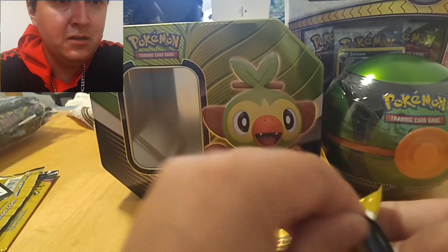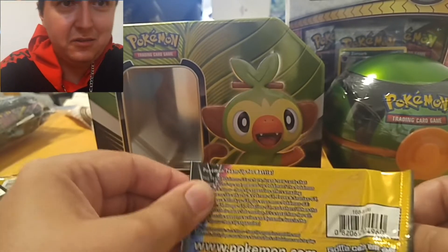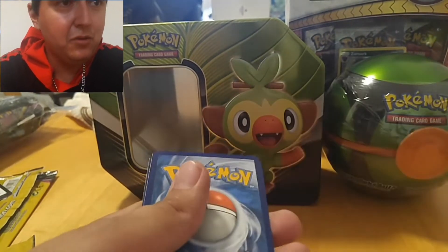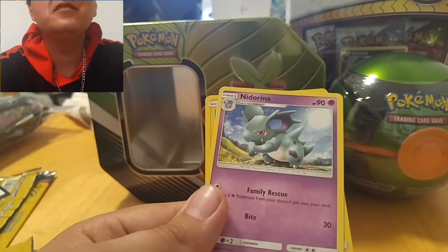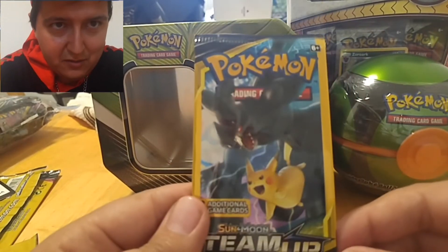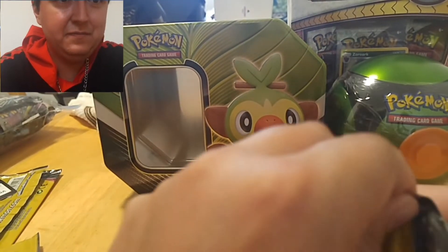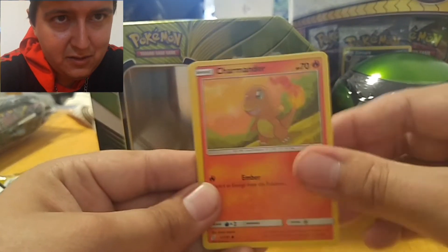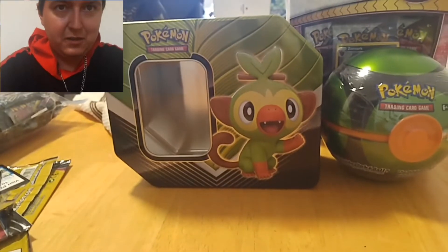Venusaur and Celebi. Got a rare — yes, we got a rare. What is this? Pikachu's work. This one's hard to open. Okay, so Charmander, Honedge. Nothing. That's a cool Charmander card though.